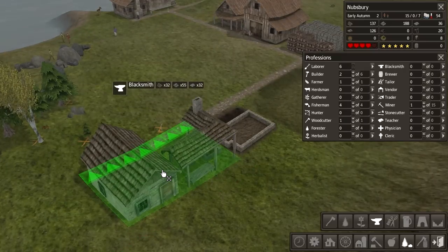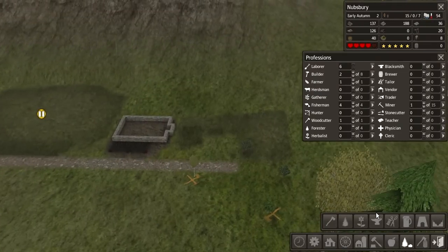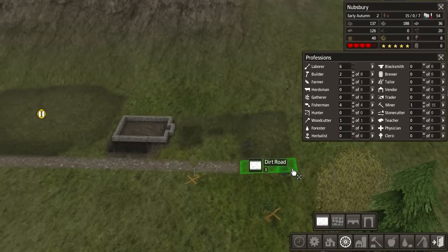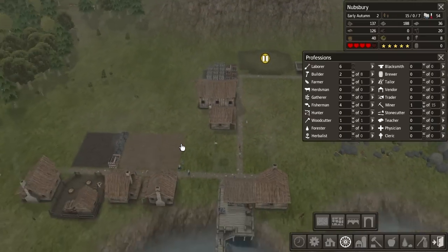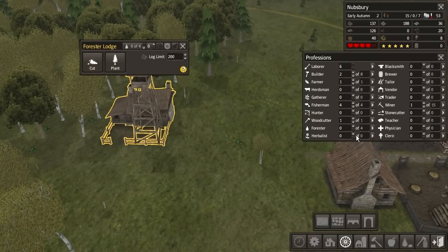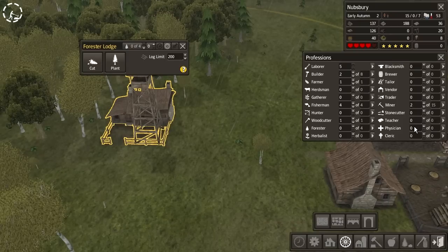A blacksmith — creates new tools. Maybe we should get a blacksmith. We're going to put the blacksmith right here. I'm going to extend the path a little bit. So our lodge here — we can actually get a forester now, and an extra miner.